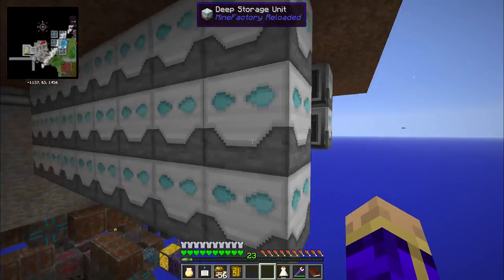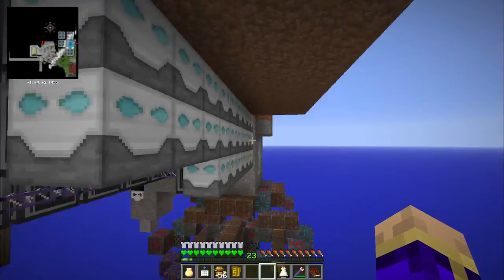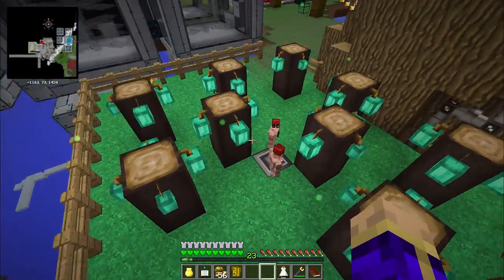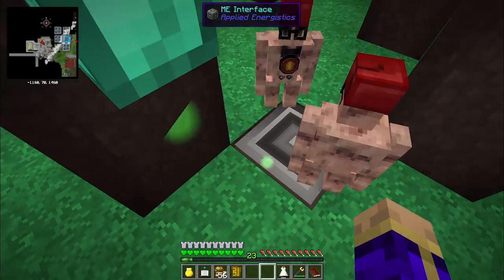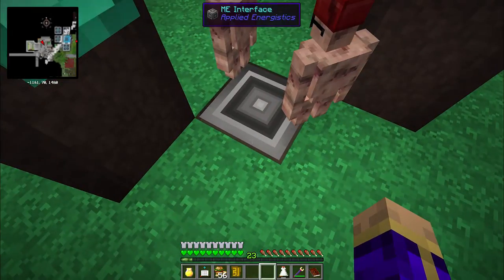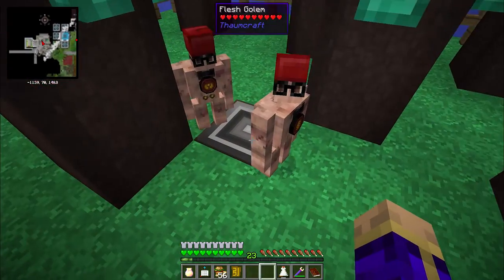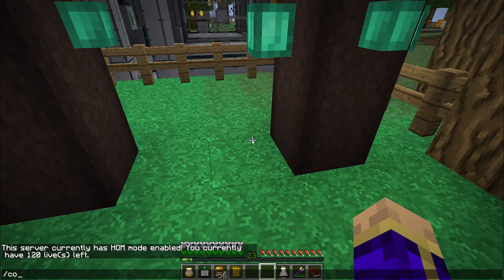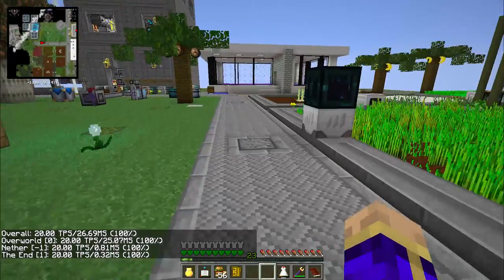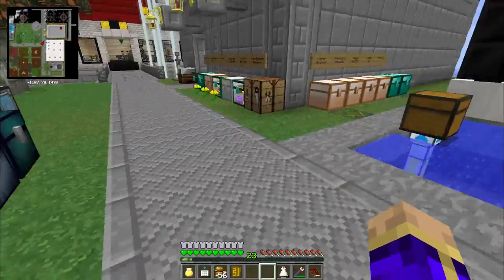Speaking of storage, I did run into a problem with my mana beans. So I set up an individual deep storage unit for every type of mana bean — that's a lot of potential mana beans, a lot of potential essentia. These guys now get to continue working at full speed. The reason this happened was this interface ended up backing stuff up, causing a ton of lag — it dropped to like two and a half ticks per second.